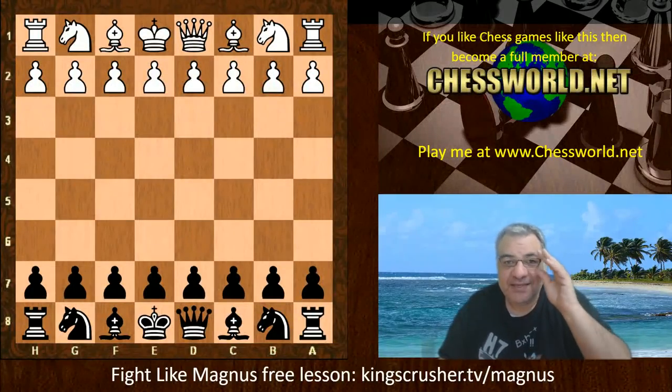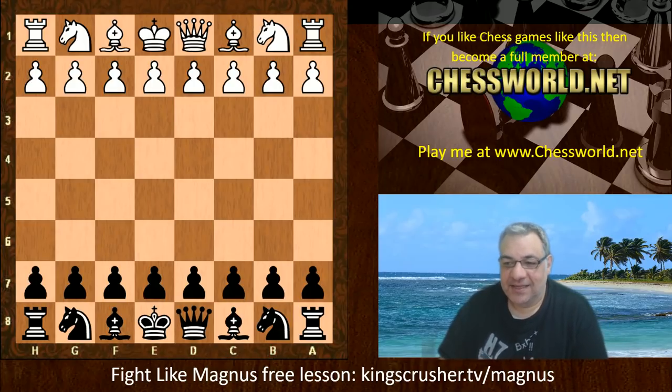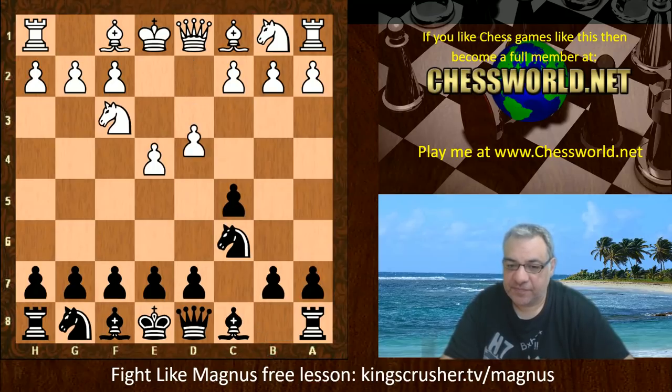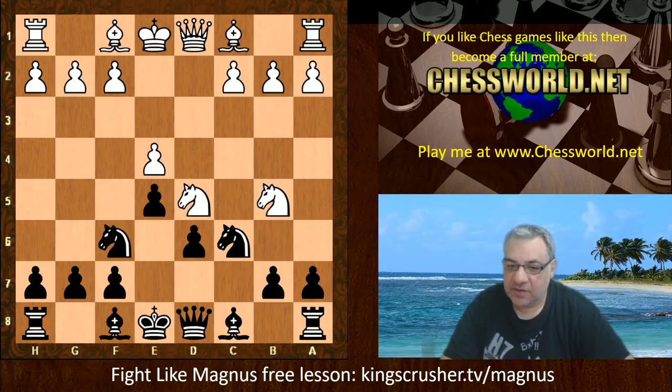Hi all. I have another amazingly impressive attacking game from Leela to show you today. Ethereal playing white against Leela ID 61133, one of the recent 60 networks. The opening is set in the Sicilian Sveshnikov with the variation 7 Nd5.